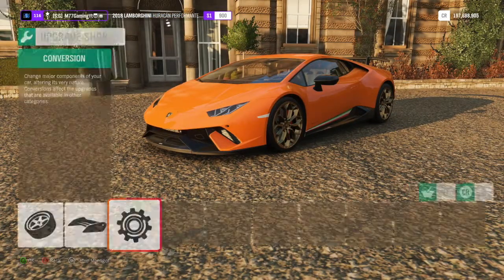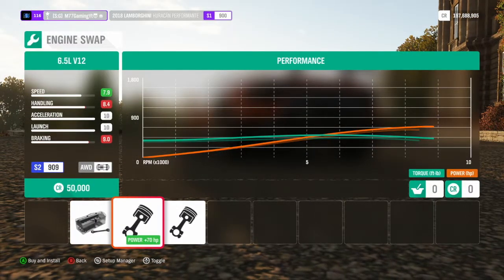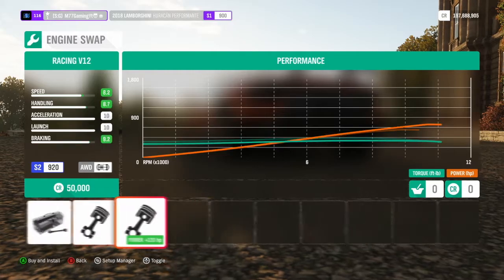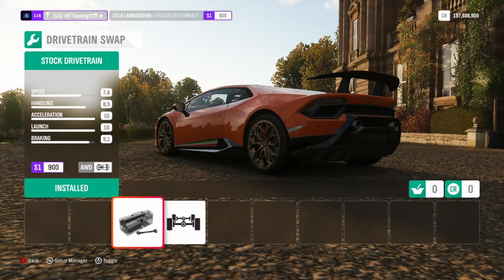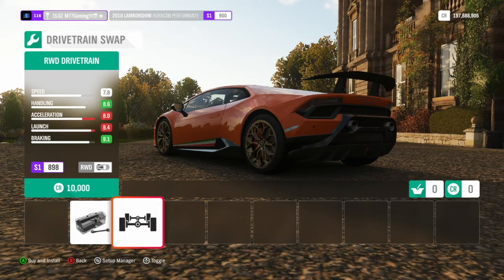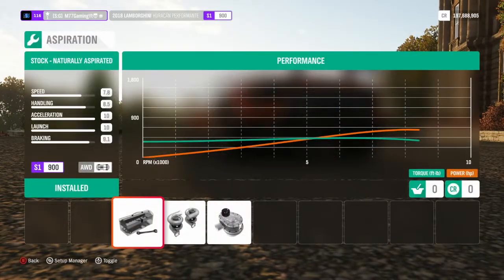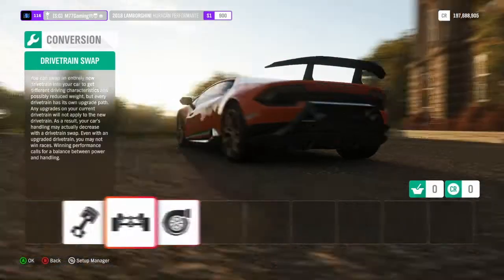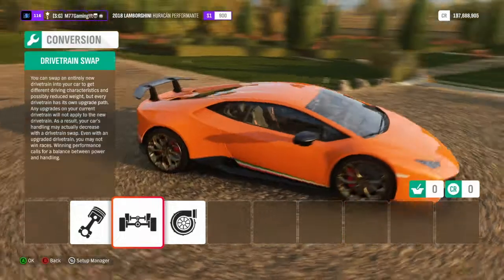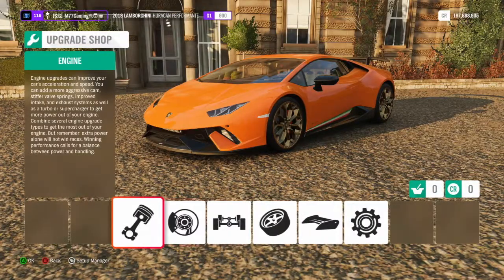Going over to the conversion aspects, we can change the engine — you can swap in a 6.5-liter V12 or a racing V12. We'll leave it stock for now. It's already all-wheel drive, but you can change it to rear-wheel drive if you want. For aspiration, it's naturally aspirated right now, but you can put a twin turbo or supercharger on it. Twin turbo would definitely be cool and we might be doing that.